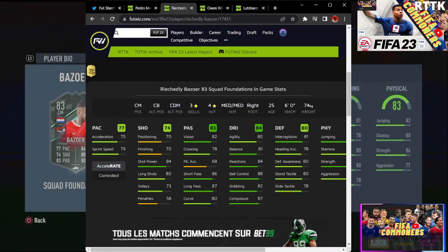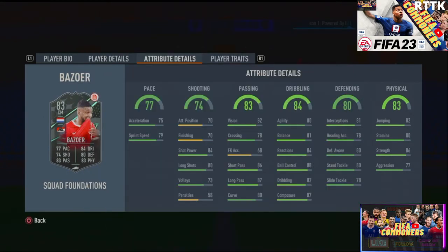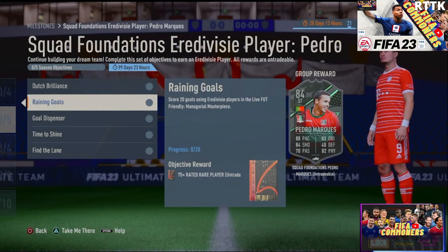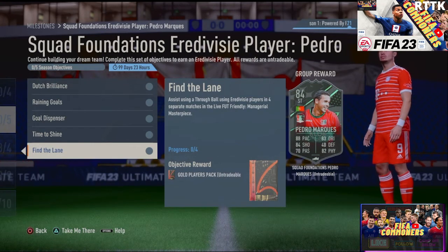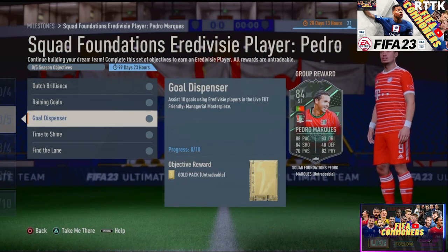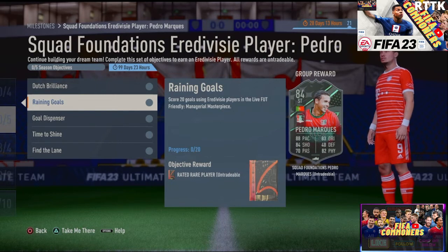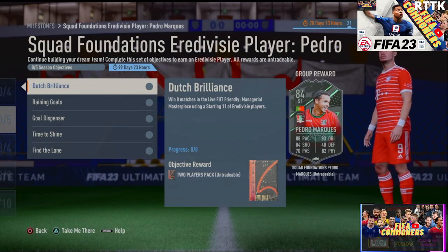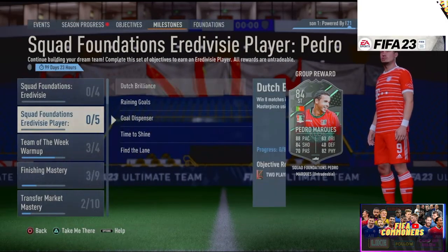There is also Pedro Marquise that we have to talk about. To get him: assist using a through ball with a Euro Division player in four separate matches, score a finesse goal using a Euro Division player in four separate matches, assist 10 goals with Euro Division players, score using Euro Division players, and win eight matches in the Managerial Masterpiece objective while having 11 Euro Division players in your starting squad. Just max out your squad with Euro Division players and you should be okay.